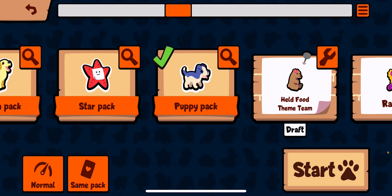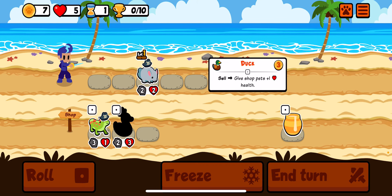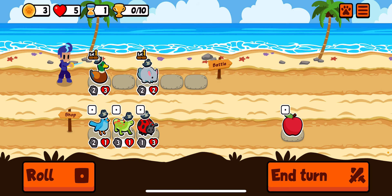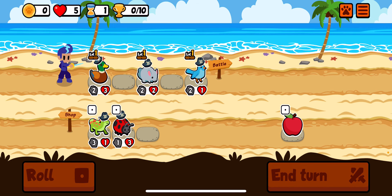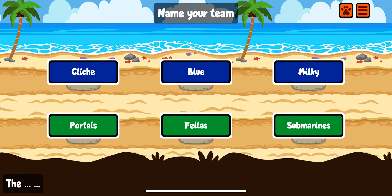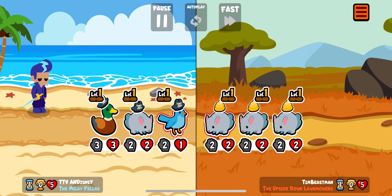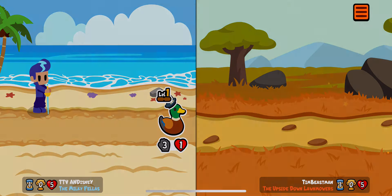Hello. We're gonna be jumping into the puppy pack to see if we can get some more achievements today. We'll start off with that and some early scaling. Thank you for not hitting the chinchilla. We'll be the milky fellas. Thank you for the win.